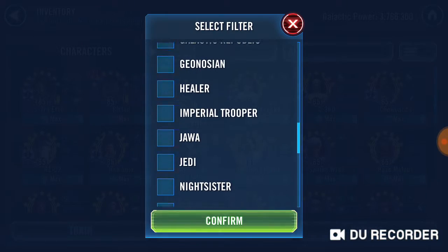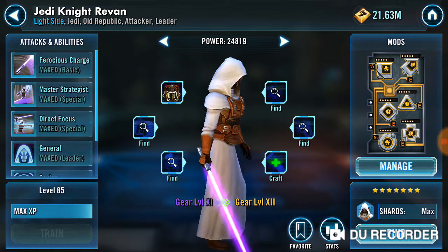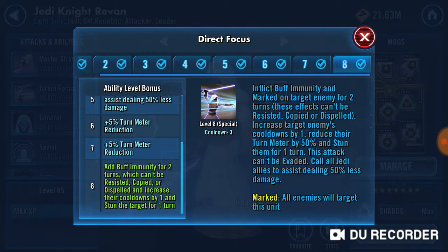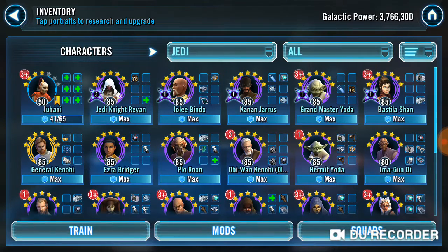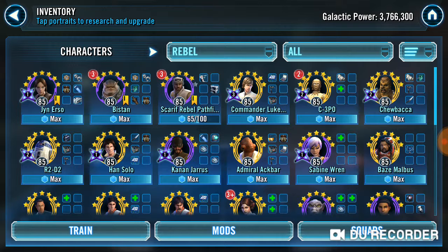Let's quickly look at the Mark for Revan — because if it prevents healing, there's no point in doing either of Chewie's. It adds buff immunity, marked, increased cooldown. Okay, so it doesn't prevent healing. So it's worth doing one of Chewie's Zetas, but not the other one. So overall: definitely do Commander Luke's leadership, definitely do Chewie's one that gives you protection gain, definitely do Han's, definitely do R2-D2's boosty one. Everything else is nice to have. Chewie's second one is definitely not required at all. Potentially I'd recommend you get the rest — as you can see, I've got 10 Zetas in total. Let me know if you want another video.